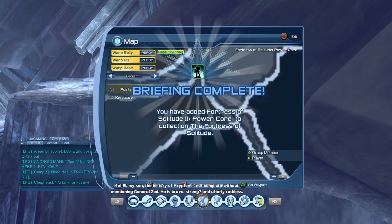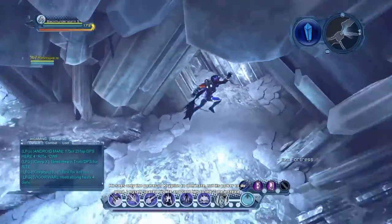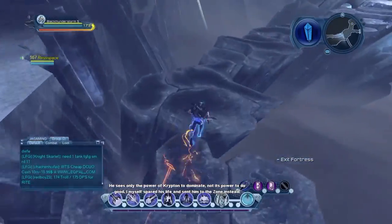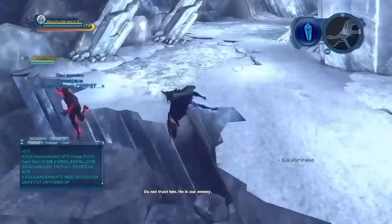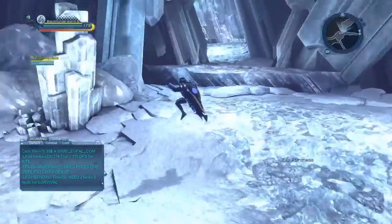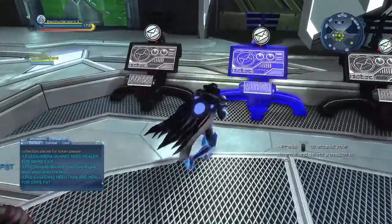So it says we completed two briefings — the first was FOS 1 and the second is FOS 2, the Power Core. If you complete both of them, you get the General Zod headpiece. Let me just get out of here — we're gonna cut the video to when we get the mail, and then we'll start the video again.